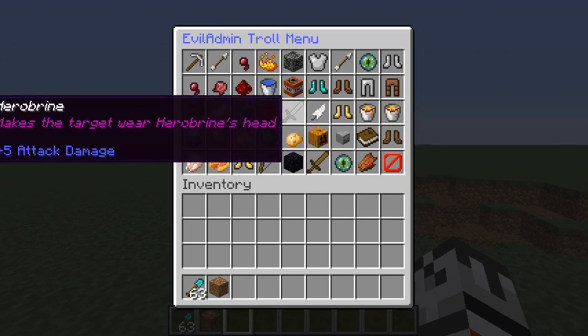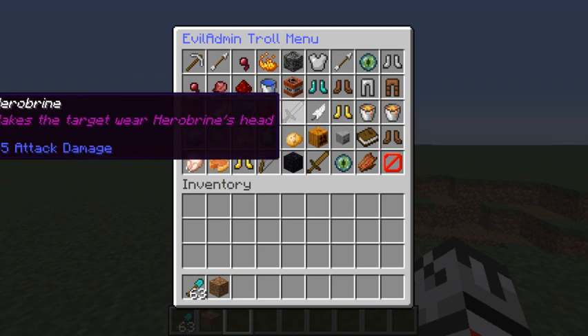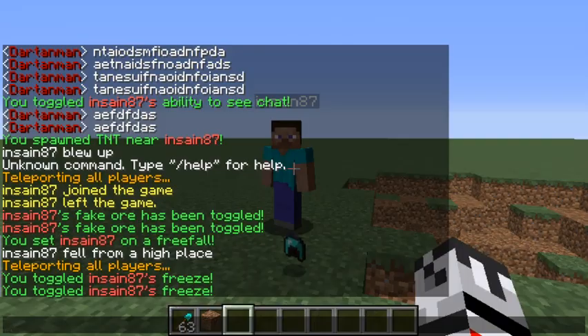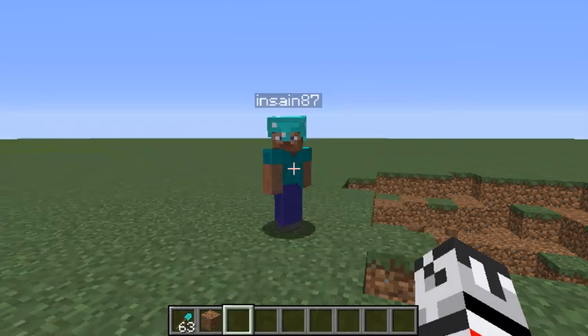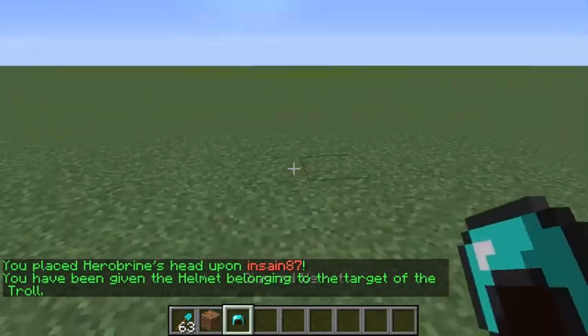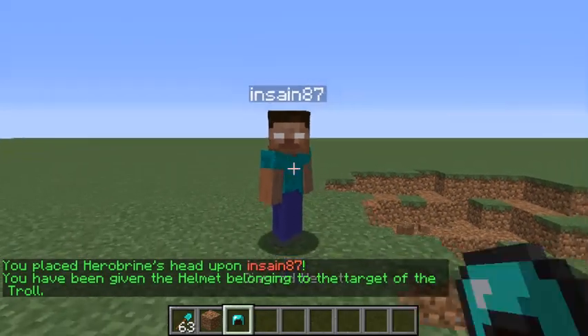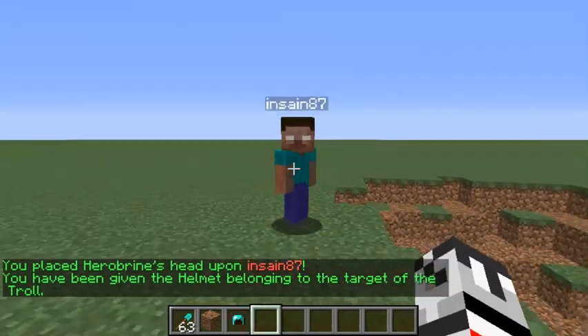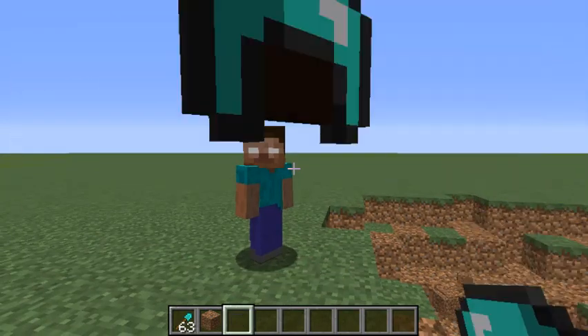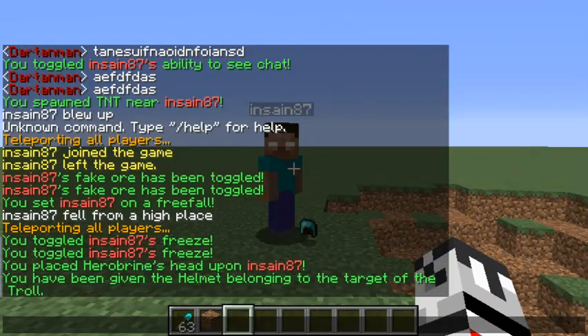'Half heart' just gets rid of most of his health. This one is slightly broken — he does need to be wearing a helmet for it to work, though it doesn't have to be a diamond helmet, any helmet works. So I take his helmet and now he's wearing Herobrine's head. Everybody run!